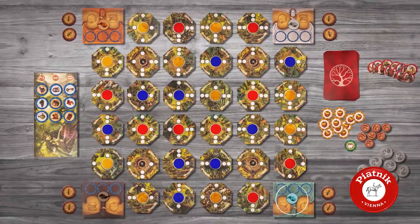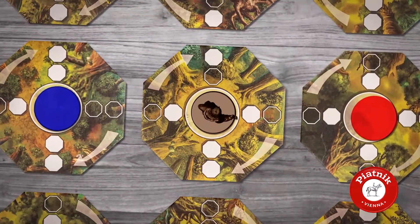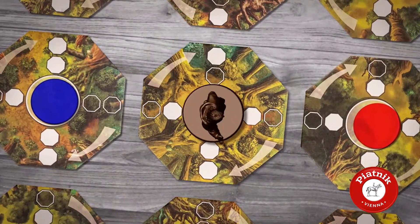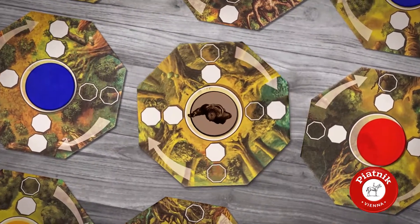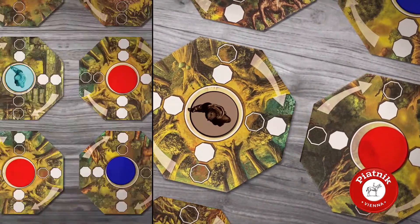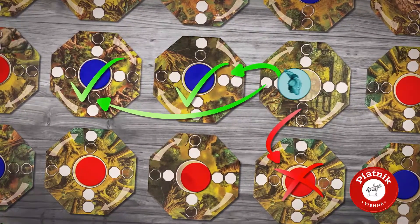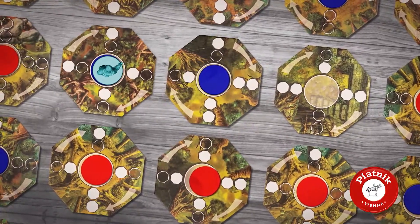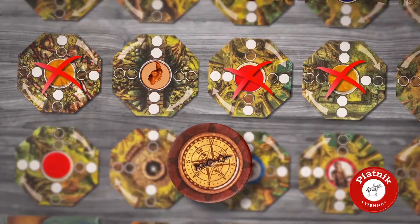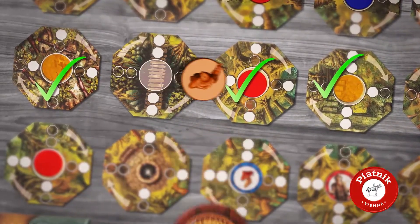You take actions following the first player in clockwise order. You can always choose to stay in place and just turn your forest tile 90 degrees without completing any actions. Or explore the forest by stepping onto a reachable tile then turning it by 90 degrees clockwise. With the help of a compass, you can take one or two steps either vertically or horizontally.